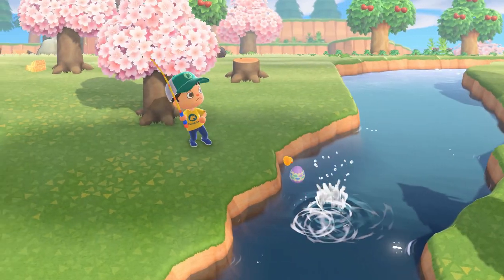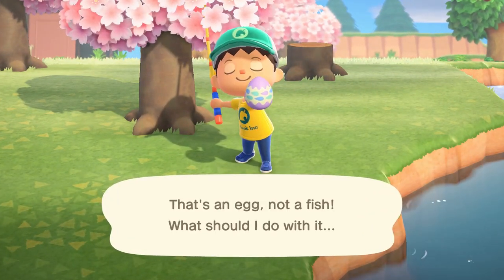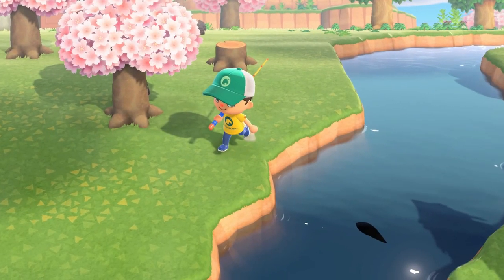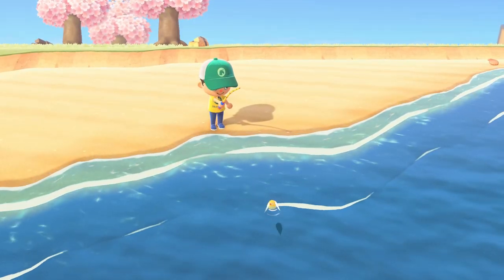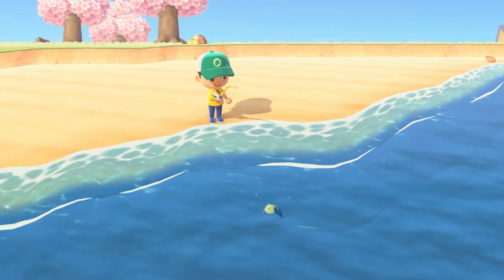Egg number two is Water Eggs. These eggs can be found by fishing. I'd recommend only targeting level three medium-sized fish. There's a higher chance of getting an egg instead of a normal fish when pursuing this size.